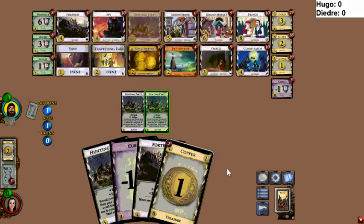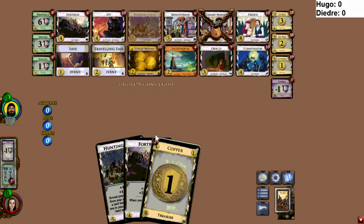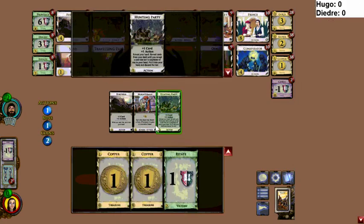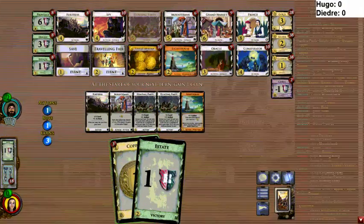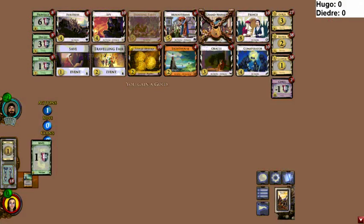Deidre has the one Grand Market out there. I'm not positive of the Hunting Party split, but I think it's fairly even. There's also a Gold — would be nice to know who has that Gold. Deidre wants to find his other Mountebank because his opponent doesn't have coverage, so he played the Mountebank first. That makes sense — I like the play.